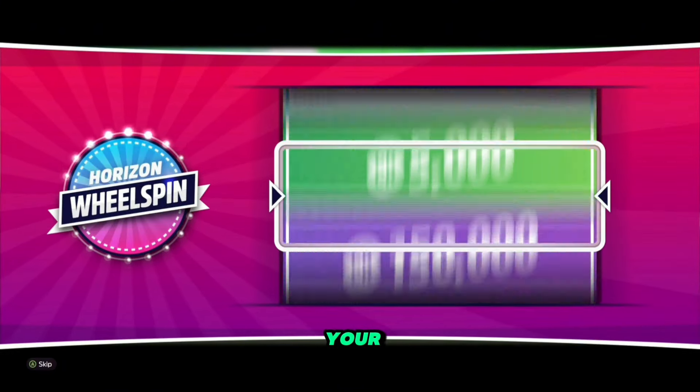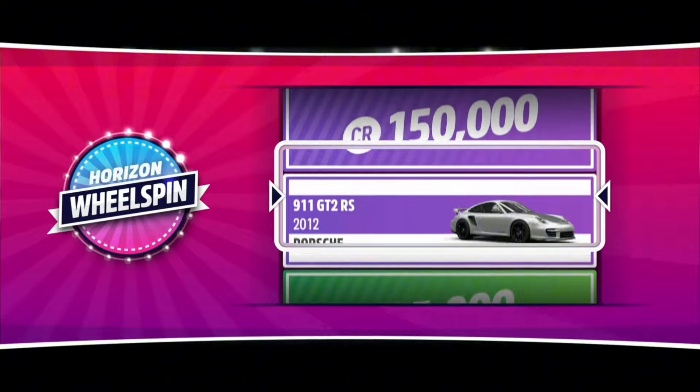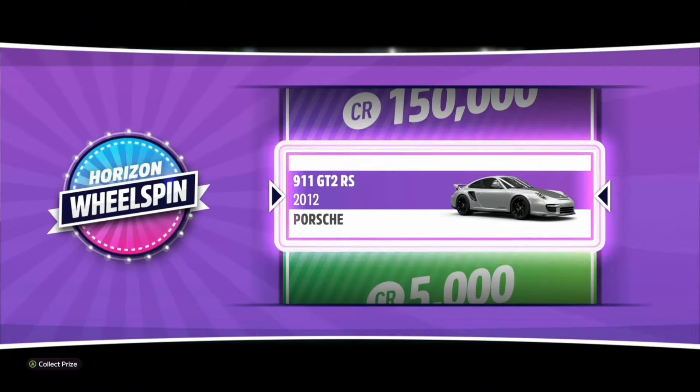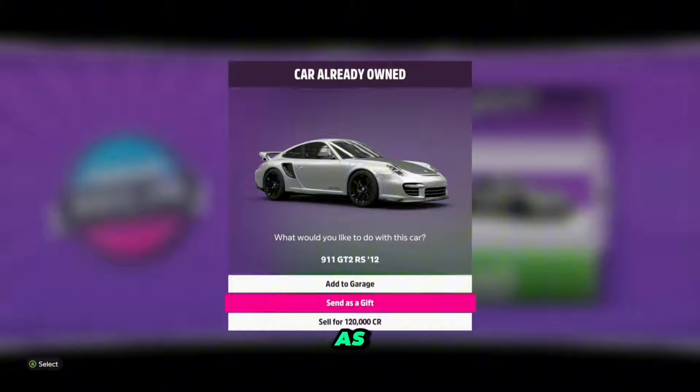Now let's spin — one wheel spin first. As you can see, you received the 2012 Porsche 911 GT2RS. I'm going to save that car.